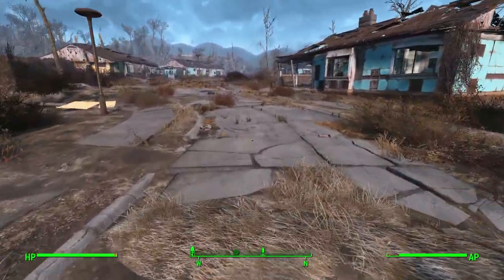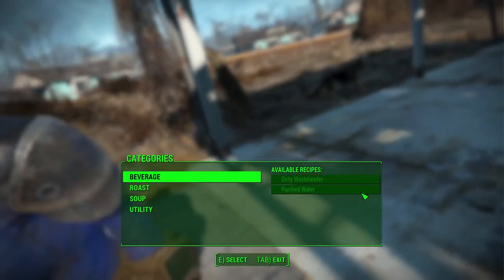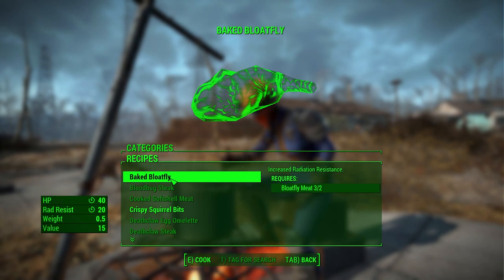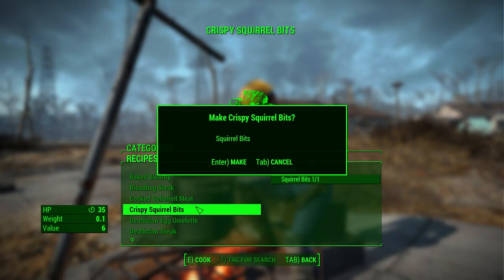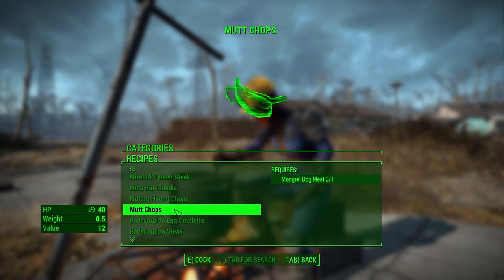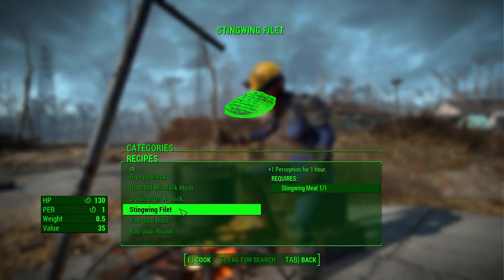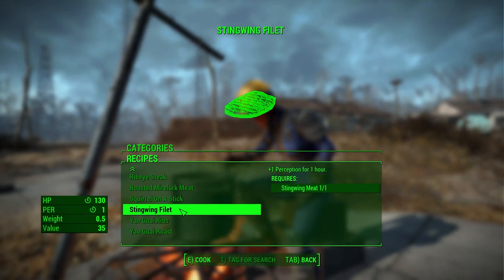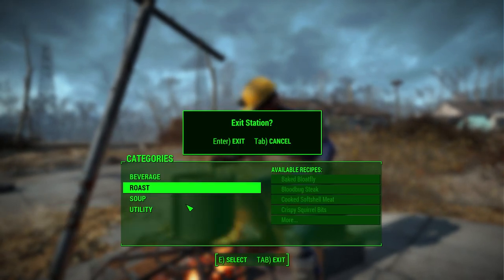Only thing left to do here is some cooking. I've killed lots of things in the wasteland that I can bake up - bloatfly, crispy squirrel bits, radroaches, muttchops, stingwing filet. Yeah, 130 HP - that's nice. Got some more healing items.